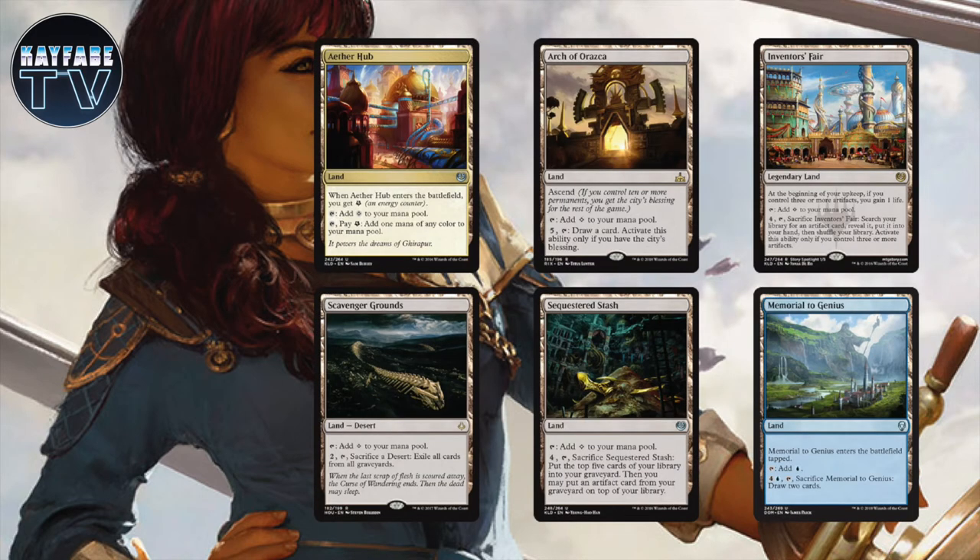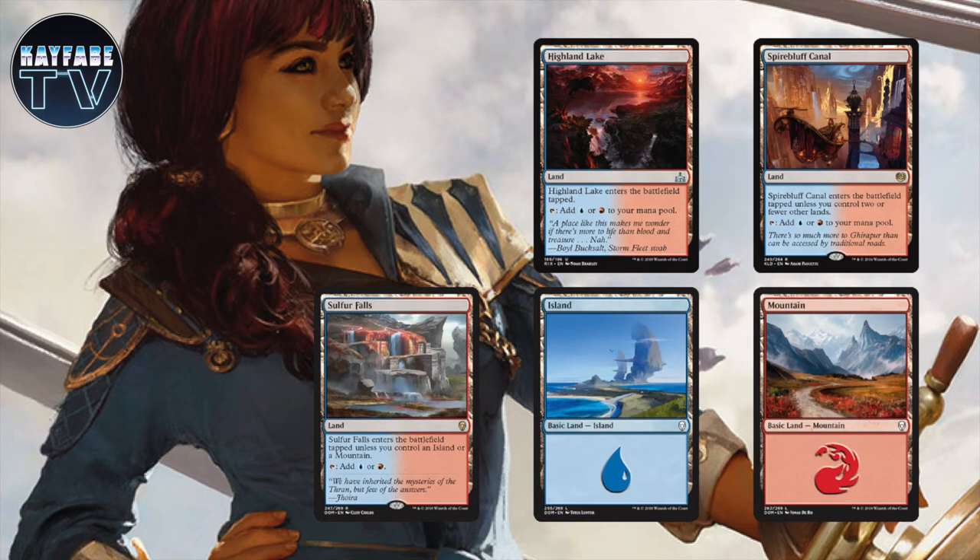We're playing a decent spread of non-basic lands — Aether Hub, Arch of Orazca, Inventor's Fair, Scavenger Grounds, Sequestered Stash, and Memorial to Genius. These cards will either draw you a card or find an artifact for you. We're also playing some dual lands: Highland Lake, Spire Bluff Canal, and Sulfur Falls, along with Islands and Mountains.